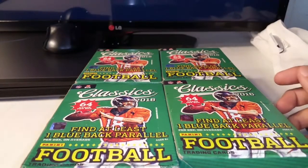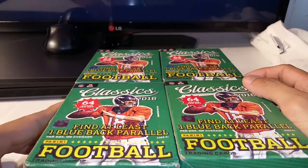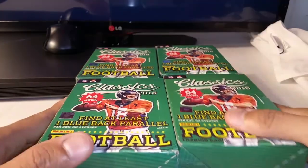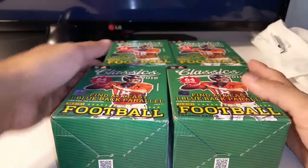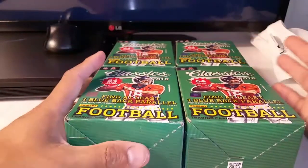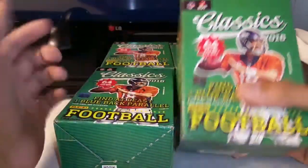Hey everyone, so this is basically my first video of the series. I'm cleaning off the table as part of a series of giveaways to try and clear out some space. I'm going to start with Panini Classics because it's one of the lower end sets and I bought a lot of them. It looks like it's four blaster boxes, but I think one of them has two in there, so it's actually like five blaster boxes worth — 64 cards times five, so about 300 cards I'm going to give away.